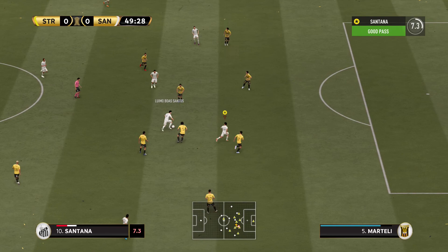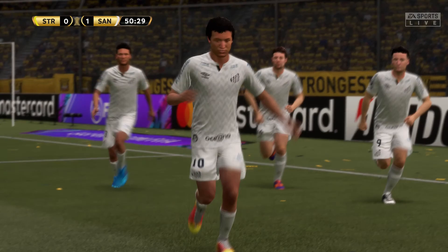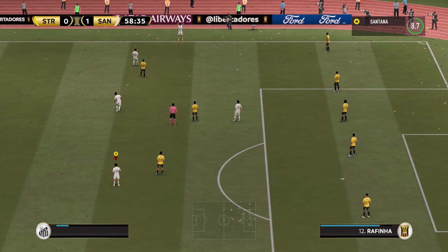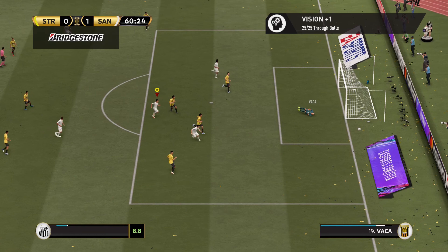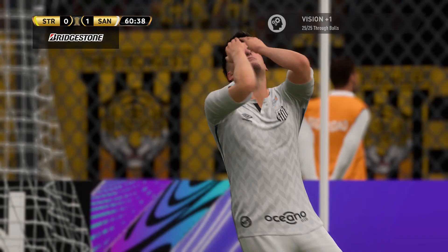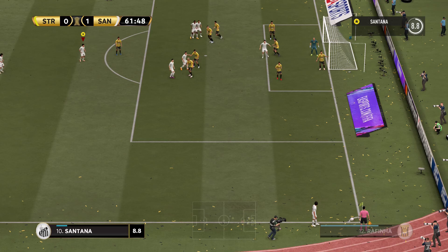In the second half, we get the first opportunity. Branco passes to Santana, Santos passes it back to us — we do a little dribble and we make it happen with our first goal in the Copa Libertadores! What a goal, what a through ball from Santos. Can we keep this 1-0 or get more? Santos misses another big chance to put the game away — what a chance we wasted.